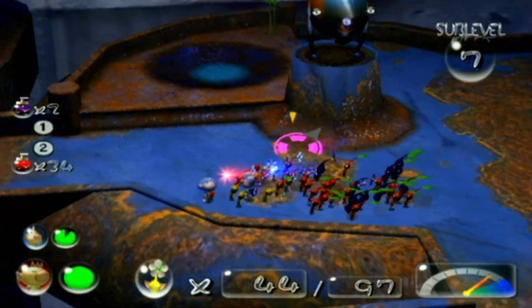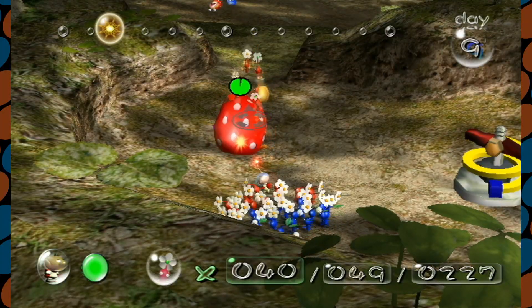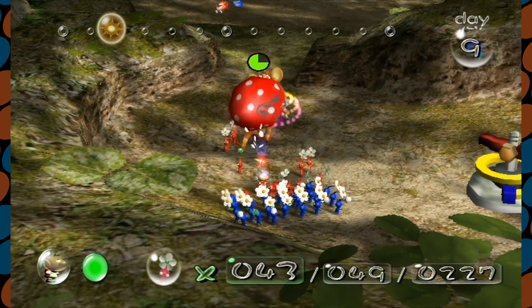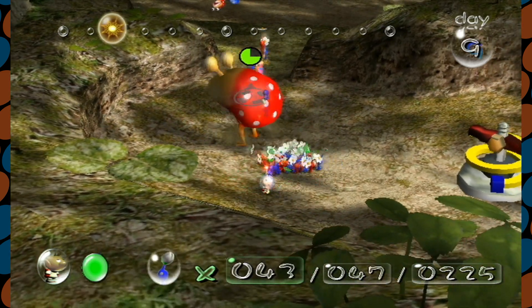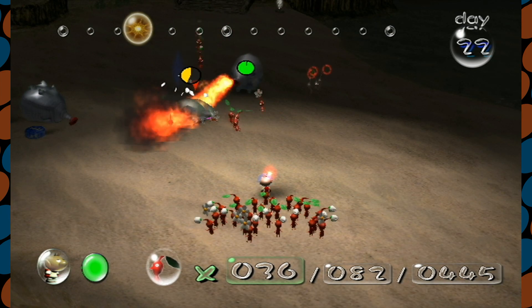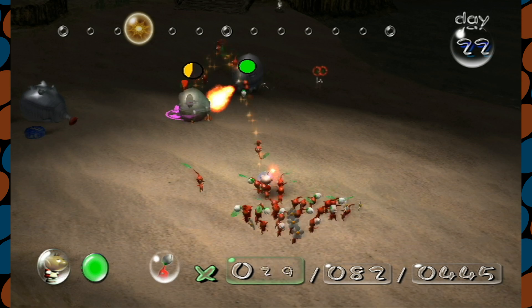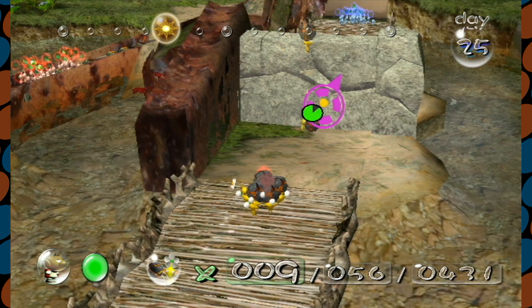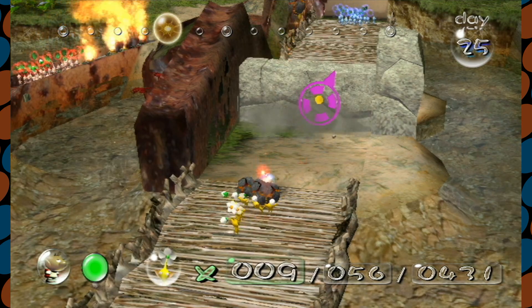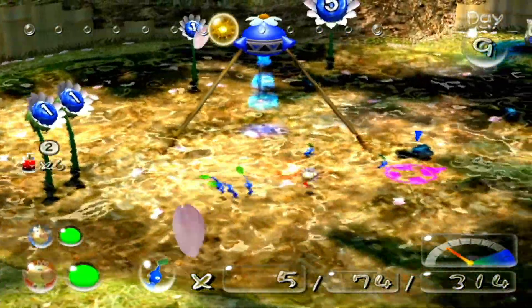The first Pikmin is a unique strategy game from Nintendo centering on a tiny extraterrestrial who crash lands on a planet and must recover all his ship parts before his life support system stops working. The gameplay is unique and different than other strategy games, and it did spawn a sequel that aimed to build upon the foundation and introduce some new stuff. Developed and published by Nintendo, Pikmin 2 was released for GameCube in August 2004.